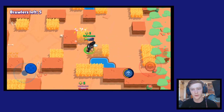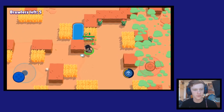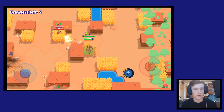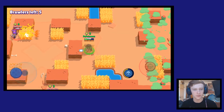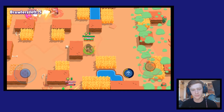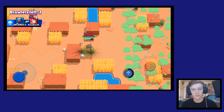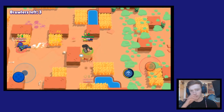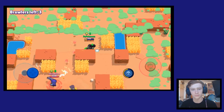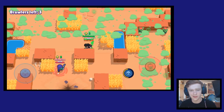I also feel Bull is faster than a lot of other characters, but that's just my personal opinion. We're gonna hide here — hopefully they forget I'm in this bush. Dynamite didn't see me walk in here so I should be able to get the jump on somebody. Look at this guy — he doesn't even know what's gonna happen. He's checking the bushes though, he's not dumb. He did hit me so now he knows I'm here. Oh, that is a close one.